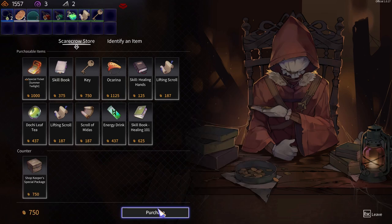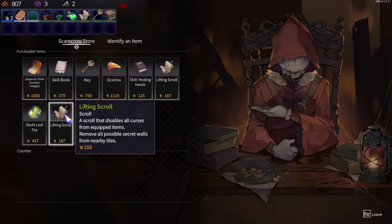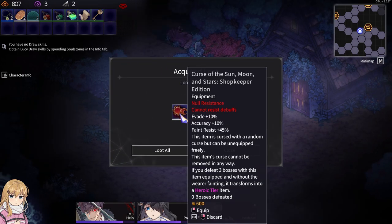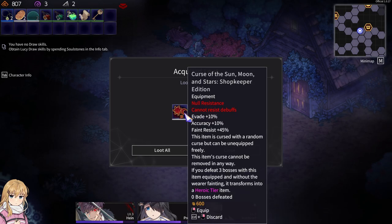Let's try that. The healing hands: 21. It overloads though. Alright, I only need one key. Fiery loot equipment — Curse of the Sun and Moon and Star, shopkeeper addition. Little resistance, cannot resist debuffs. Okay but evade is up, accuracy up, faint can't resist, attack power up. Cursed with a random curse but can be unequipped freely. This item's curse cannot be removed in any way — if you defeat three bosses with this item equipped without the wearer fainting, it transforms into a heroic tier item.